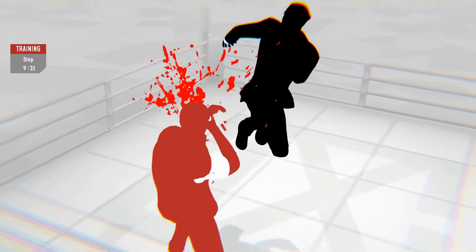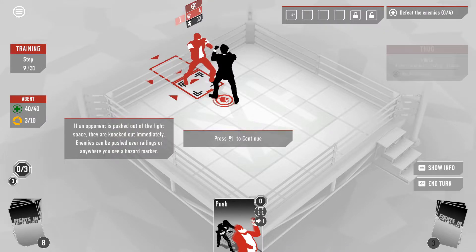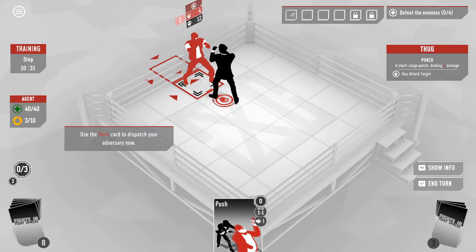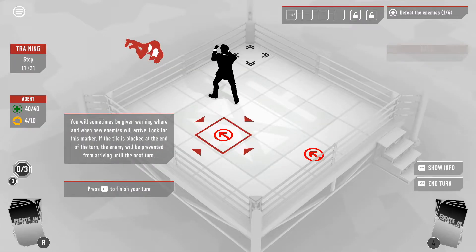And cinematic kill — or knock out, I guess, since we're only kicking him in the face. If an opponent is pushed out of the fight space, they are knocked out immediately. Enemies can be pushed over railings or anywhere you see a hazard marker. So we push him out of the ring — give him a little push. There we go.